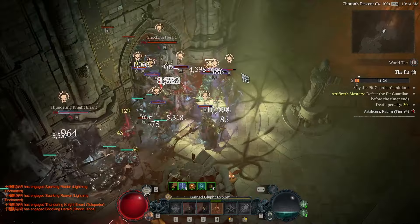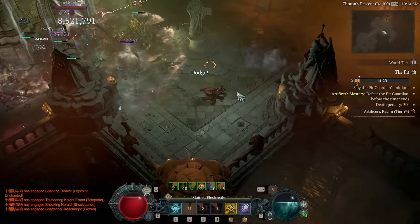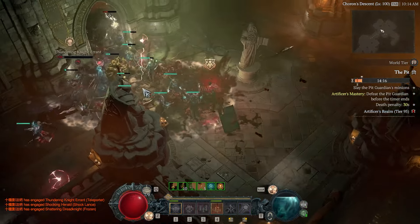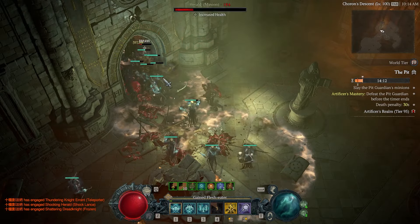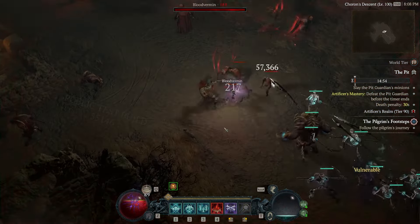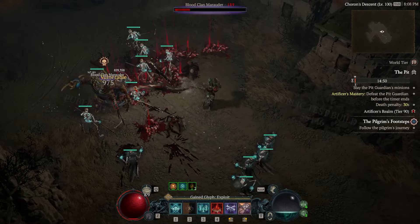After Torment 1, the game opens up to all possible end-game drops. When you progress into Torment 2 and above, difficulty increases and drops also become more frequent. At Torment 1 you'll already be able to have anything possible in the end game drop for you.